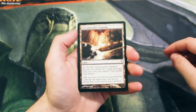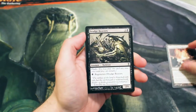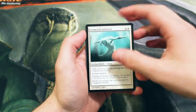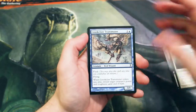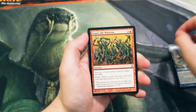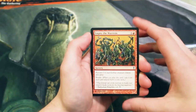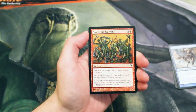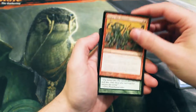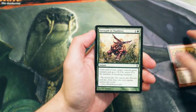Kicking off our commons, we have a Terramorphic Expanse, a Drudge Reavers, a Temporal Isolation, a Crook Claw Transmuter, and an Empty the Warrens — one of the premier Storm cards, although probably second best to Grapeshot and things like that in Modern. It's definitely not as strong as some of the others, but it is really good.